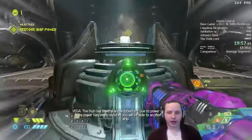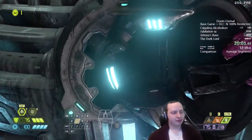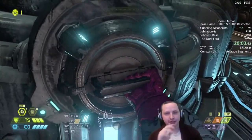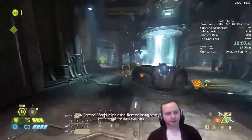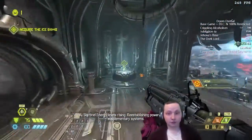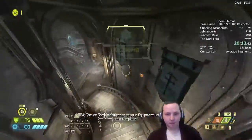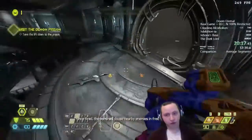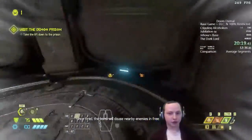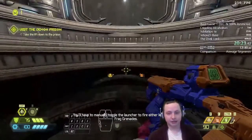Now we're back in the Fortress of Doom — our home base. We plug in batteries here to get upgrades. We're also picking up another major part of our kit: the ice bomb. Ice bomb freezes enemies in place — very useful if you have a dangerous enemy. You can just throw it at them and they can't do anything because they're frozen.